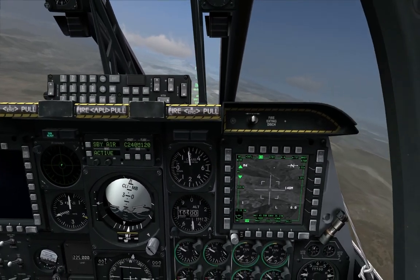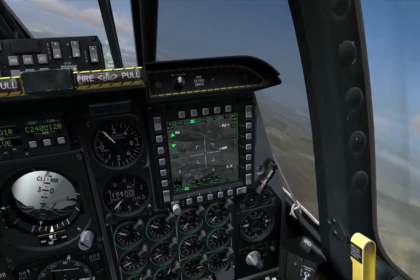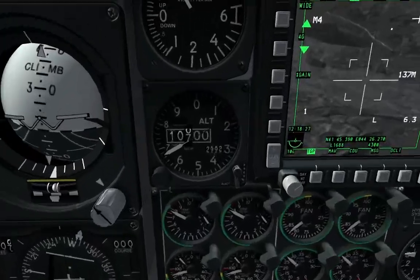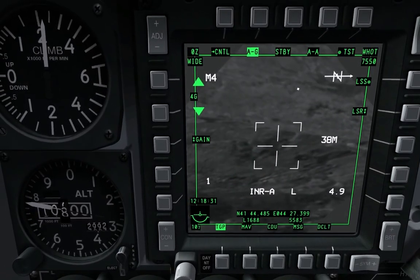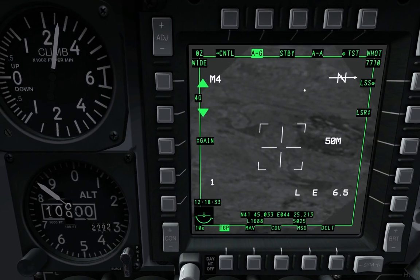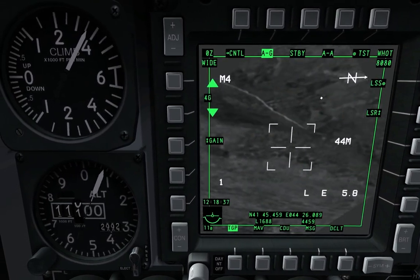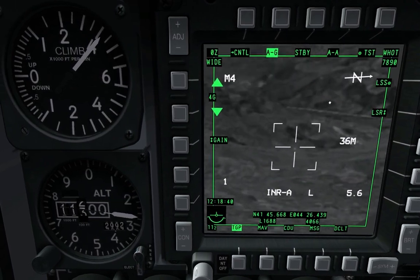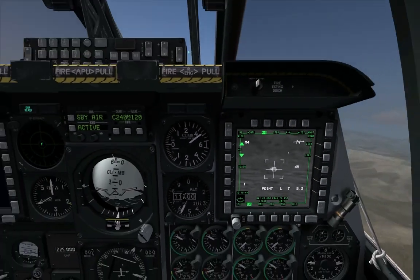If the JTAC doesn't know type control, I'll ask: how many attacks do you want from me? Do you want one or two attacks? Do you want continuous - do you want me to strafe continuously, or do you want a single attack on this? If he says, 'Hey dude, I'm taking contact from the north, I just want one gun run,' then I know I'm going to be on a type 2 control. I can get that information from him. I know what he wants. Target elevation - I really don't care.